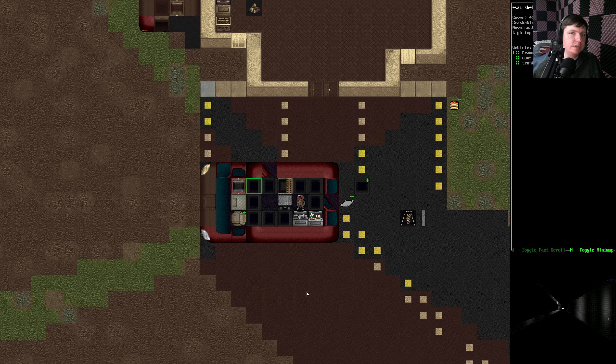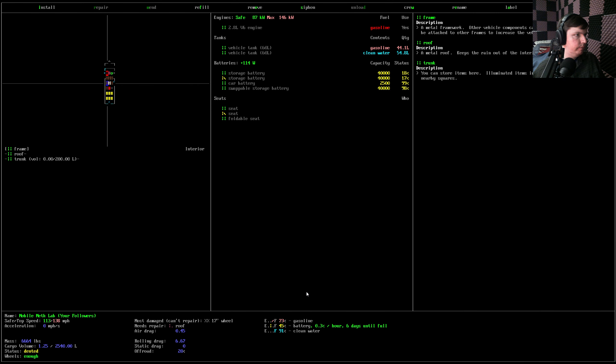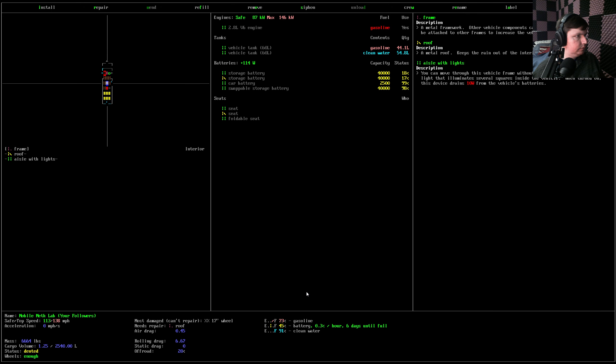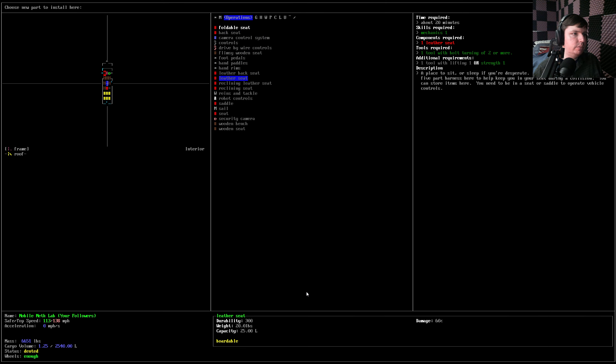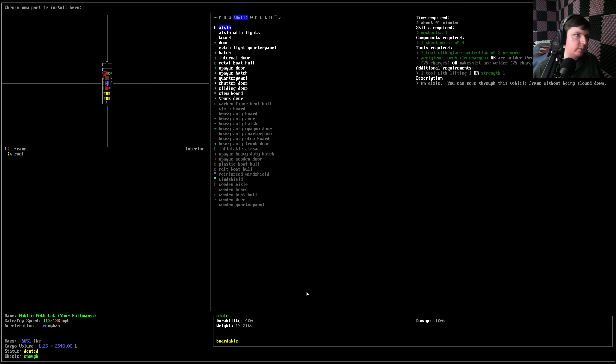We don't want to have to stop in the middle of changing it over. What else can we do? Oh, actually — I have more solar panels. Did I get more solar panels? Wait on that for now. I want to see what other cool stuff we can put in. There's like mini reactors and stuff — we don't have that stuff available at all.